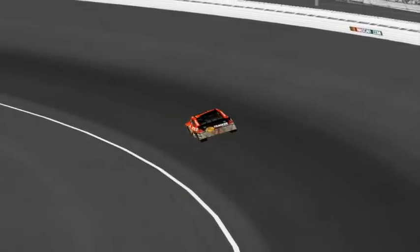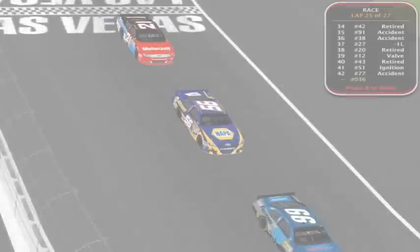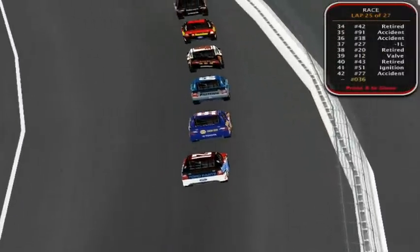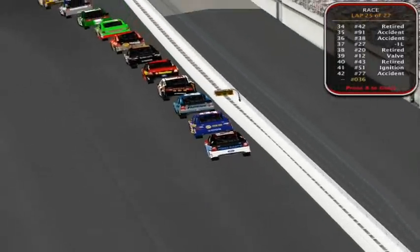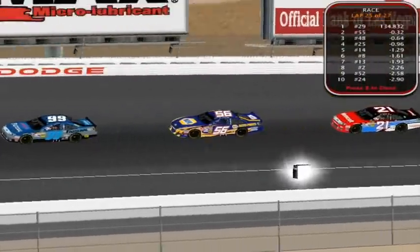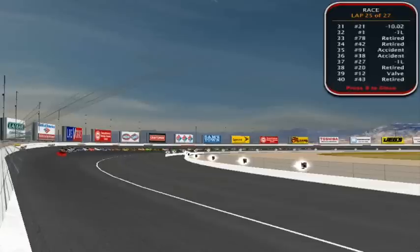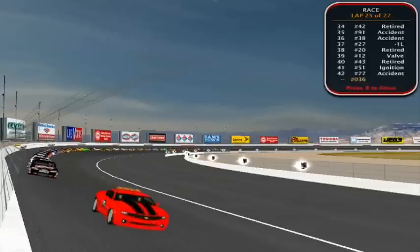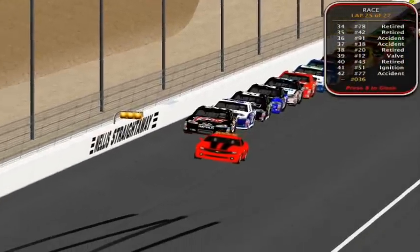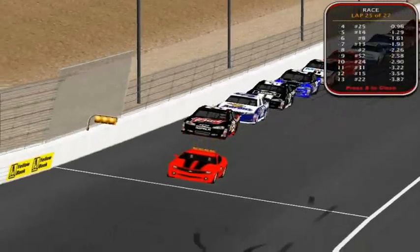Here we are back at Las Vegas going to the restart. Both Jacob Bell and Lyndon Wright had to pit so they surrendered first and second. Our new leader right now is Danny Wells. We're going to go under a green-white checker. Tim Feigl in the 27 and the checker are out of the race. Red Bell is out, Andrew Sidney is out, Jack Richards is out, Ralph Green is out, Jake Rogers is out, Ben Ward is out, Scott Bell is out. Both Trent Dunham and Tim Feigl are a lap down.